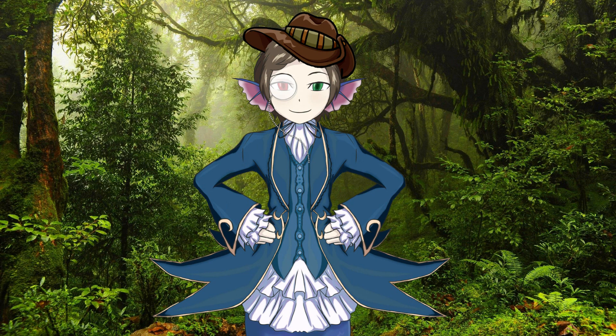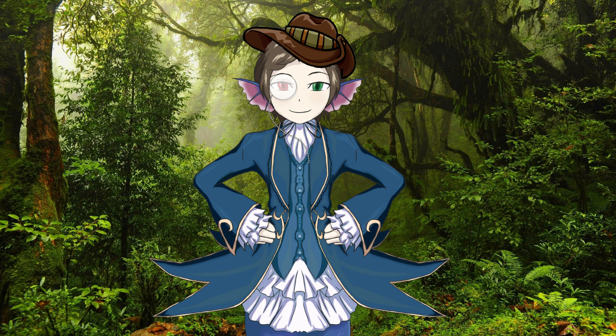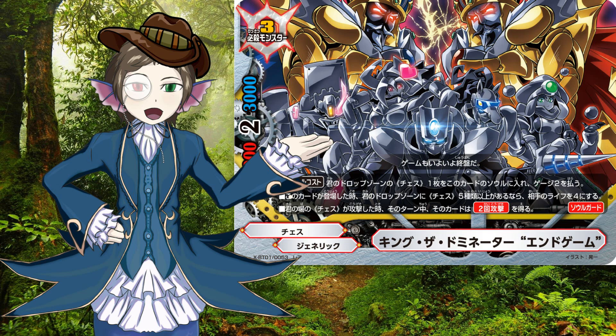Next, moving on into how it supports its own archetype's core strategy. Here is the main card and win condition for the chess archetype — it's called Checkmate. It is an alternate win condition that can be activated if you have no monster in your center, if you have a standing chess on your field, if you have five or more chess in your drop zone, and if your opponent's life is four or less. You attack with the standing chess, and if the attack is successful, you win the game. The core boss monster for chess is called Keen the Dominator Endgame. When it enters the field, it automatically sets the opponent's life to four if there are five or more chess in the drop zone. These two cards together make Checkmate reasonably easy to pull off.